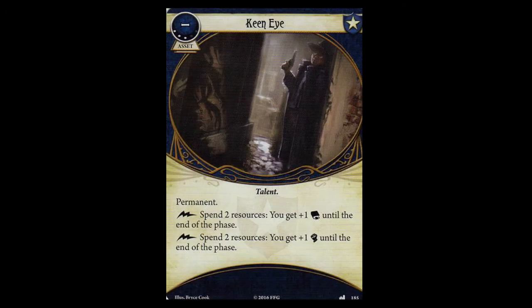The next card in the pack is Keen Eye. It is a Guardian asset, costs 3 experience points, it is a talent, and it is permanent. It has a free trigger: spend 2 resources, you get plus 1 intellect until the end of the phase. There is also presumably a similar trigger for combat.